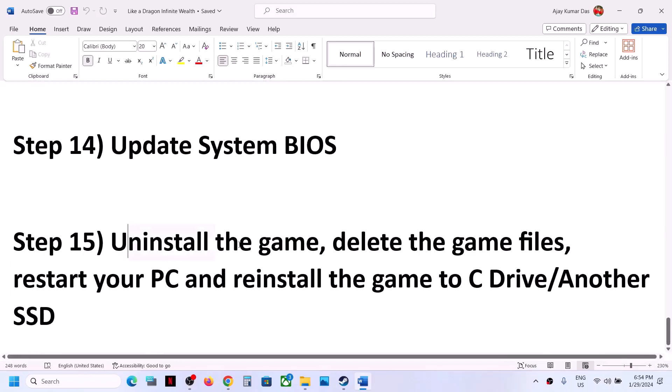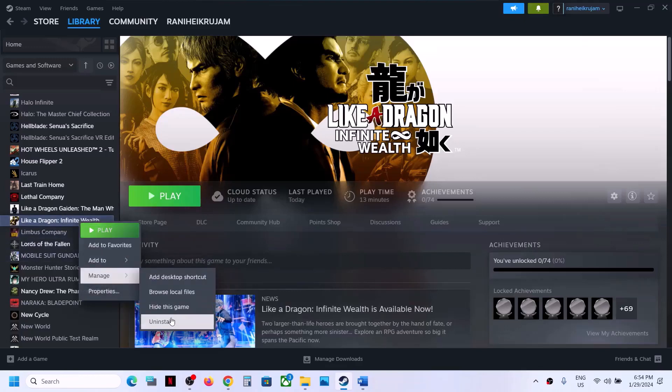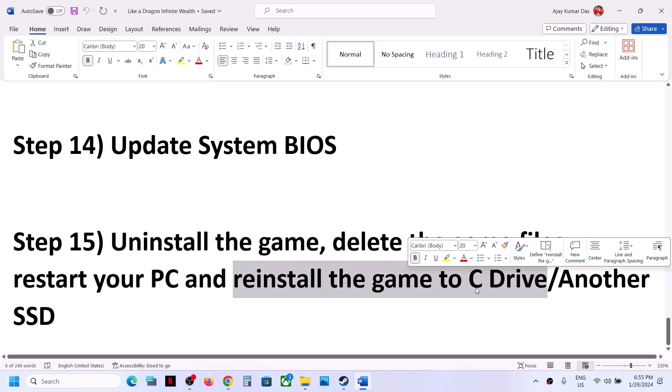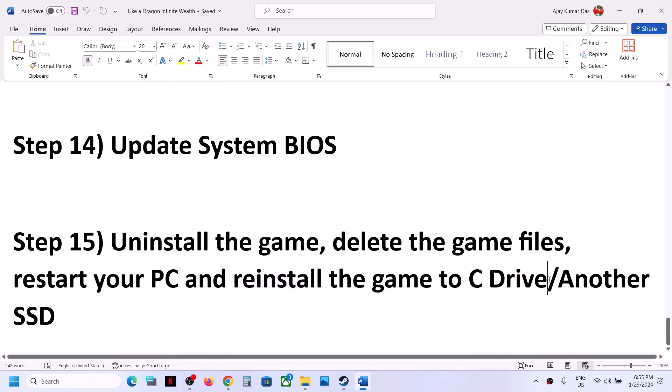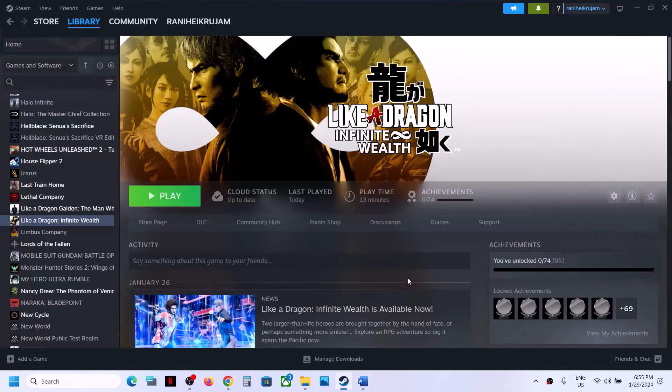The last step is to uninstall and reinstall the game. Right-click on the game and select Manage, then Uninstall. After the uninstall, go to the game installation folder, delete the game folder, restart the computer, and then reinstall the game to your C drive — preferably on an SSD. If the game is already on your C drive, try installing it to another SSD and check. One of the steps shown in this video should help you get the game running on your Windows computer. Thank you for your time — please like this video and subscribe to my channel.